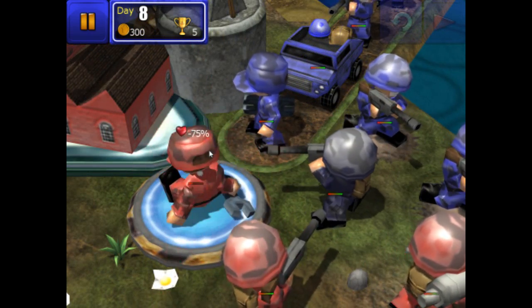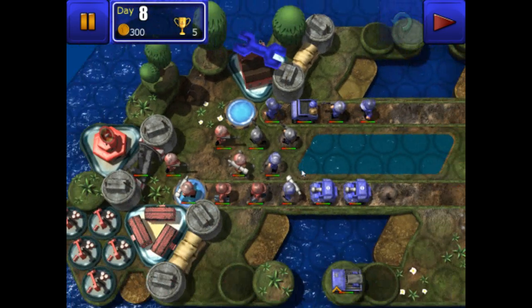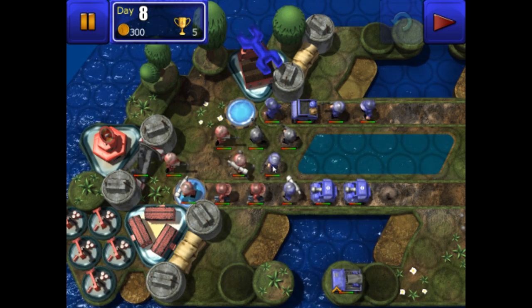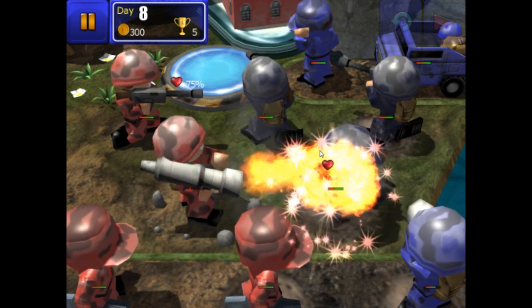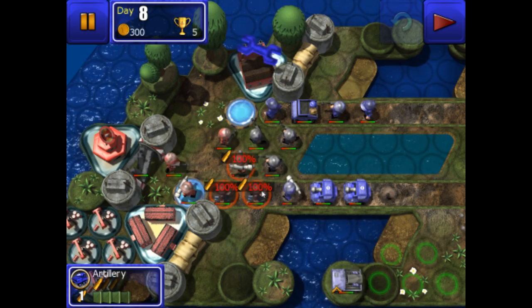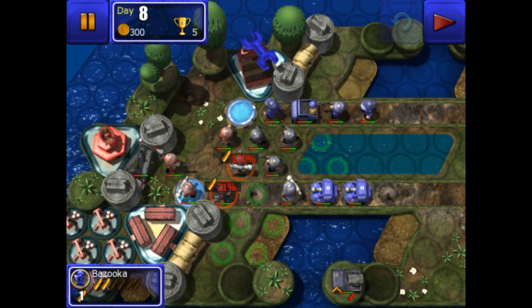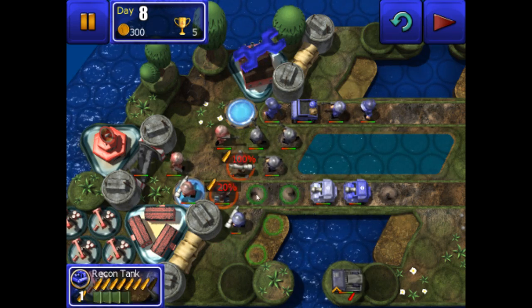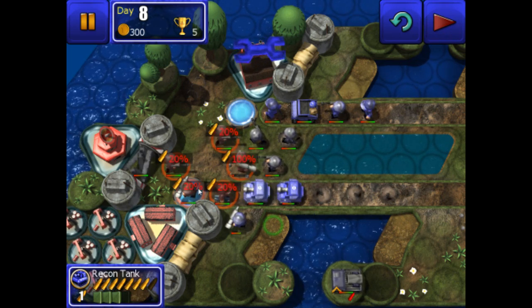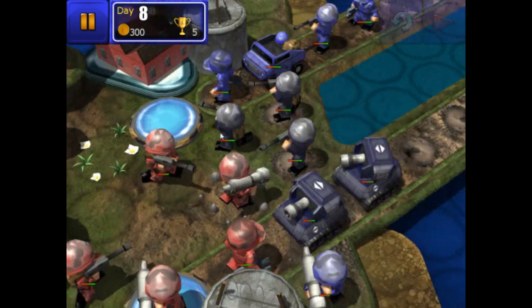We'll eliminate this engineer because what he could do is capture the factory back again — so he's the priority. I also want to get rid of this bazooka man because he could damage the recon tanks and the APC, which I want to keep. The artillery can take out this guy to clear up some space. There's no armour for this guy to hit but we can inch him over there to block the enemy a bit more. Let's take some pot shots to bring their combat efficiency down.